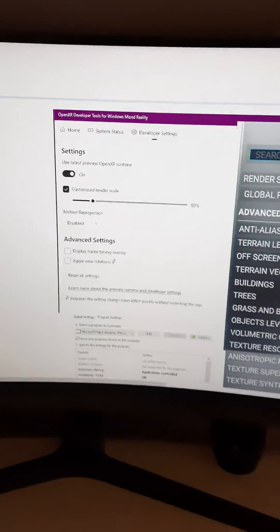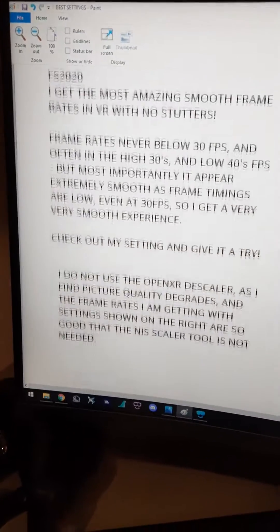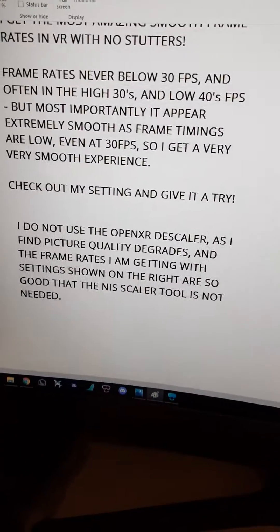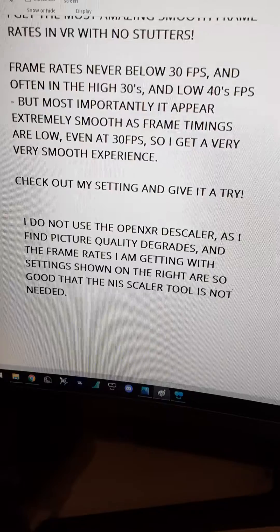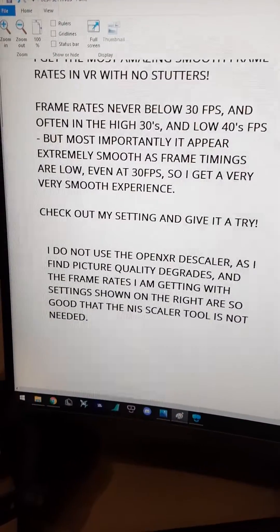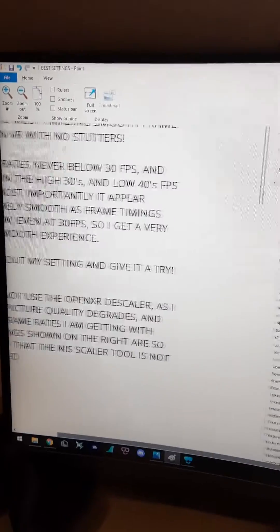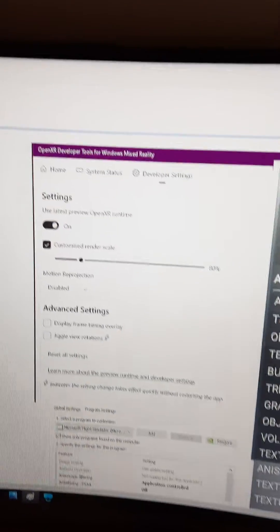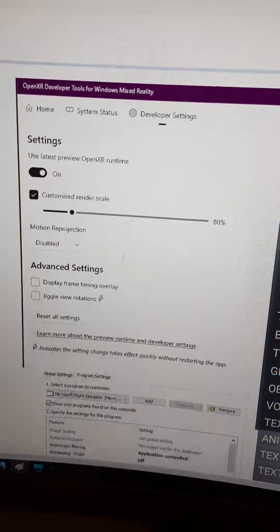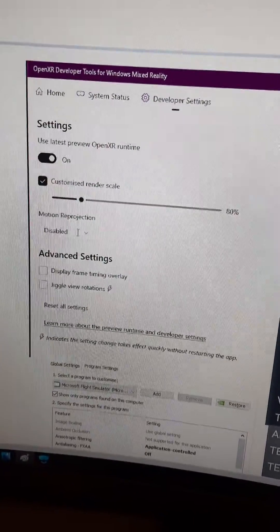Check out my settings here. I should also let you know that I do not use the OpenXR descaler. I've tried it and played around with it. I find the picture quality degrades, and the frame rates I'm getting with the settings shown here are so good that the NIS Scaler is not needed. OpenXR is at 80% native, using the latest OpenXR preview. Motion reprojection is disabled.